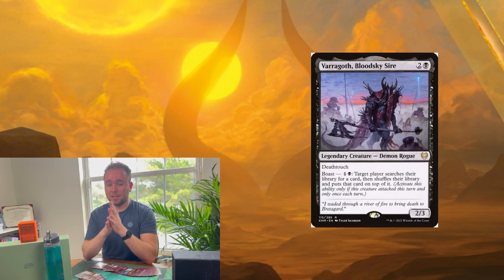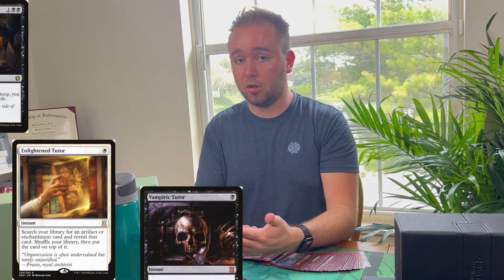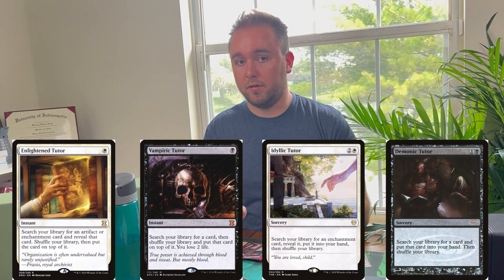Last but not least, we have Varragoth, Bloodsky Sire, which is a perpetual tutor, so you can keep your hand stocked with all the good angels or any emergency cards such as Farewell if something happens. As with my other deck techs, I like to keep a collection of tutors, but there's also a lot of card drawing here because you want to keep your hand full so whenever Kaalia attacks, you can put down your creatures.